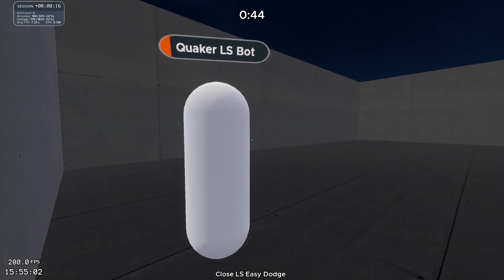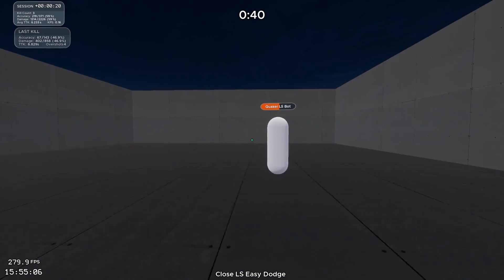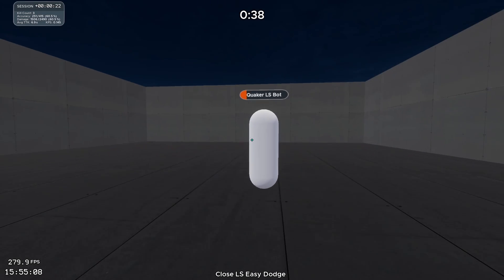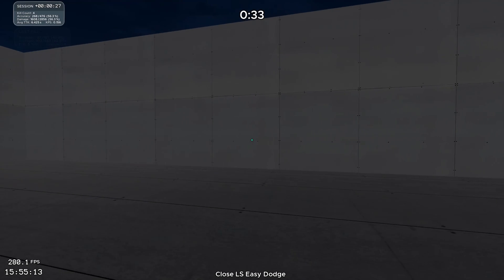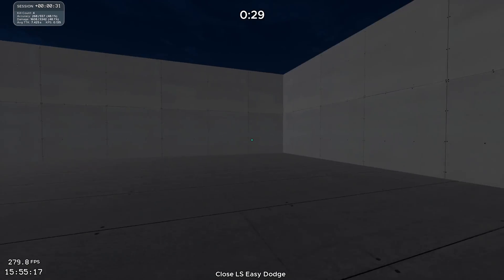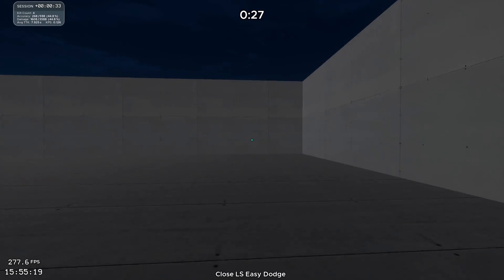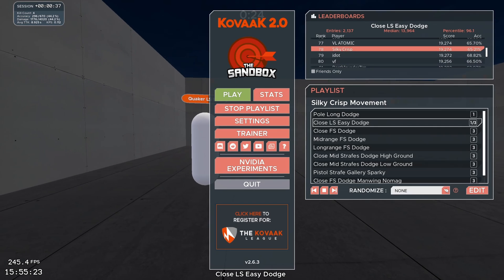Once your crosshair is on target, try not to move your mouse at all if you can. There's a way you aim where if you're going to the right, you snap right, snap left, snap right, snap left — this is kind of how it should look. It's a little different aiming style than maybe you've seen, but you basically just mirror the opponent.